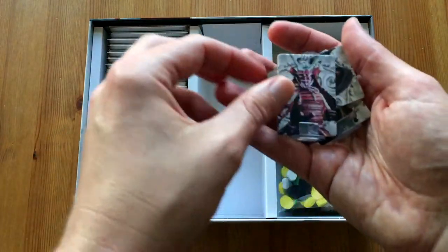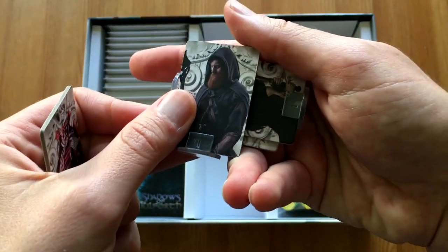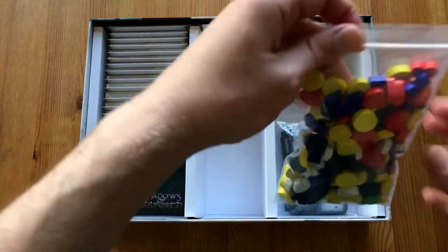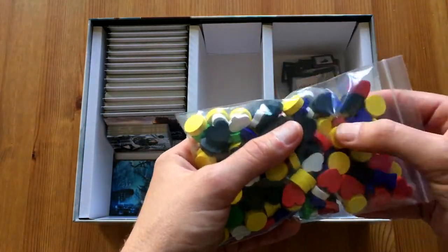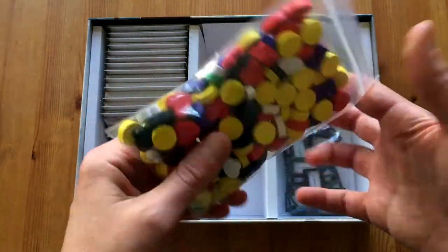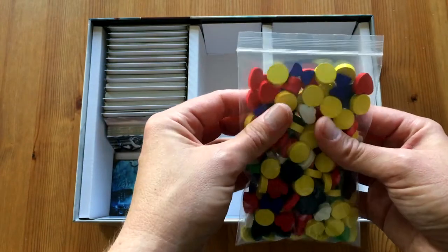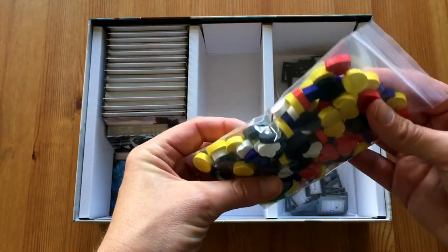Here we have all the wooden tokens — I will not take them out. You have coins and health and all the different things you might need in your adventures. A lot of them. Nice wooden, not cardboard ones.